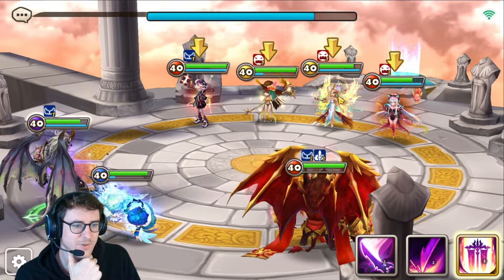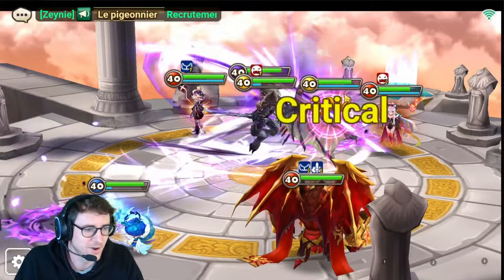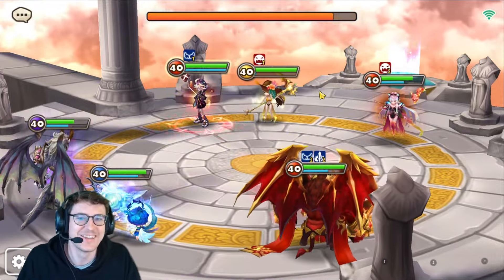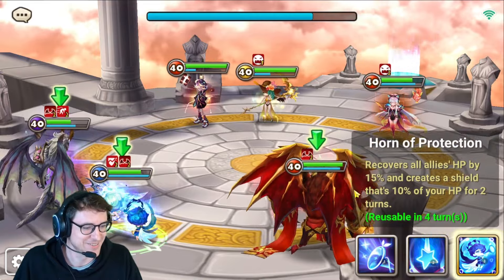Alright, we get the provokes, and we're just gonna start — let's go for the duo. I don't think Sierra is gonna do too much, we'll see. Gets a bunch of attack bar, and that's a dead Sierra right here. It's just beautiful.